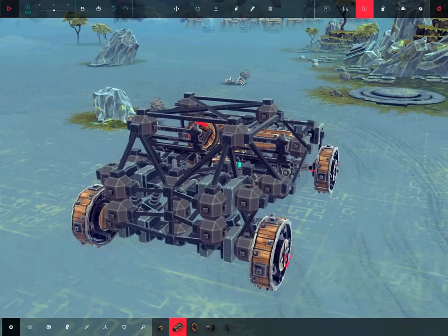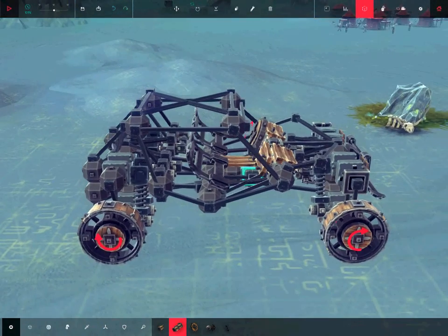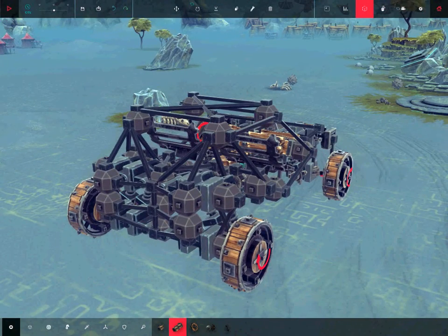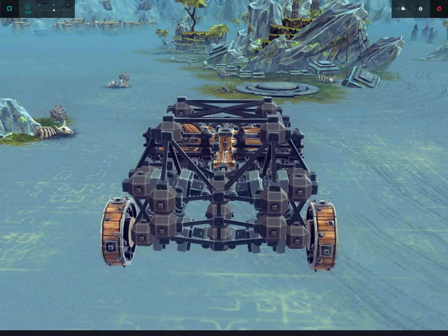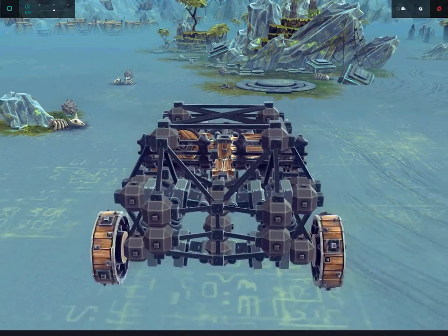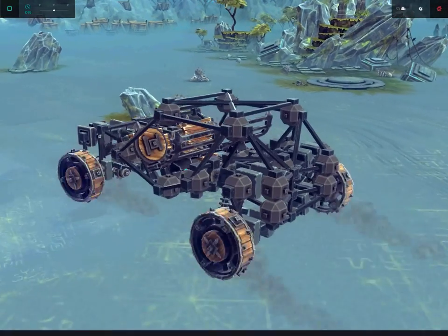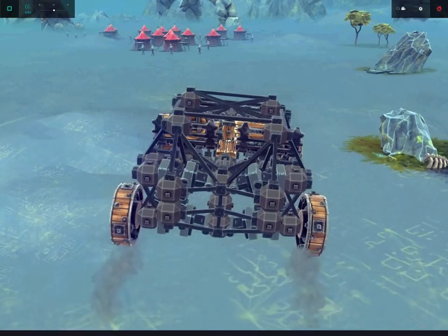This creation is the Realistic 4x4. It's a 4x4 — that's pretty much all there is to say about it. So let's go drive it around and try to explore the sandbox map. We also have some sheep. We can back this thing up, make the wheels turn, and steer like this.